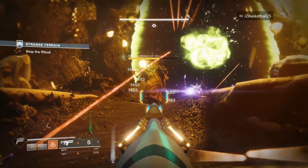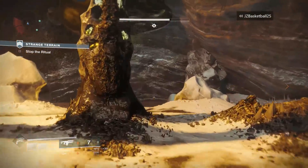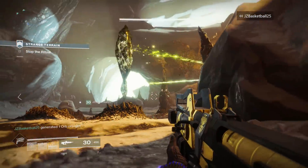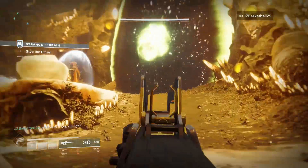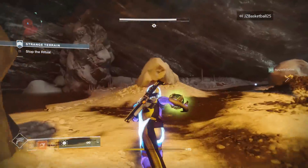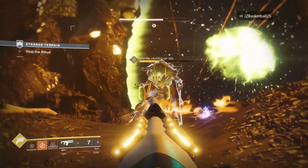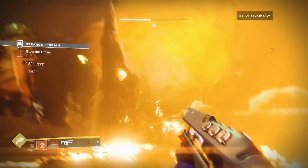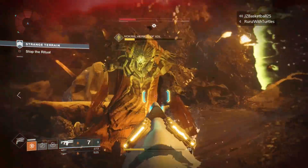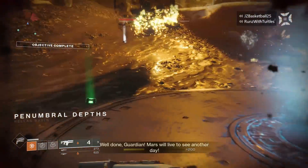The final Tier 2 exotic is the exotic fusion rifle the Merciless. Its perks, Conserve Momentum and Impetus, make non-lethal projectile hits charge the weapon faster until a kill is achieved, and reloading immediately after a kill increases weapon damage. Yet another weapon that used to be the best for end-game content — essentially the Gjallarhorn at Destiny 2's launch. Now however, weapons like Curtain Call and the Sleeper Simulant have proven to outrank it, pushing it way down the list.